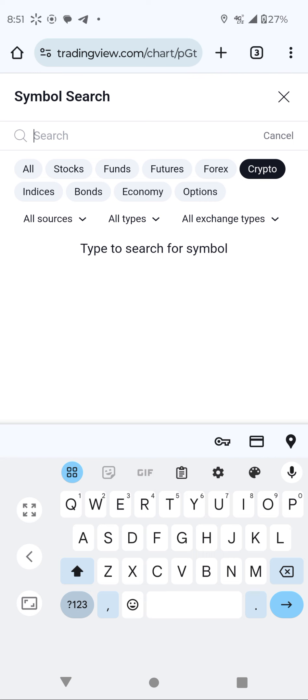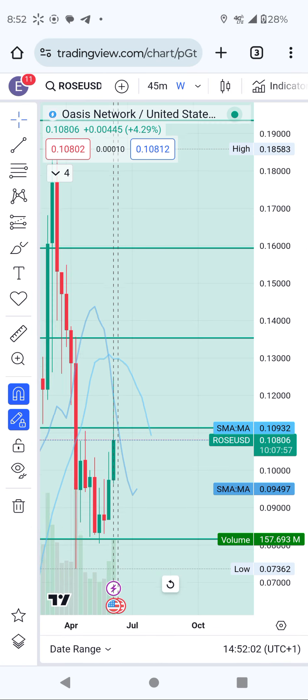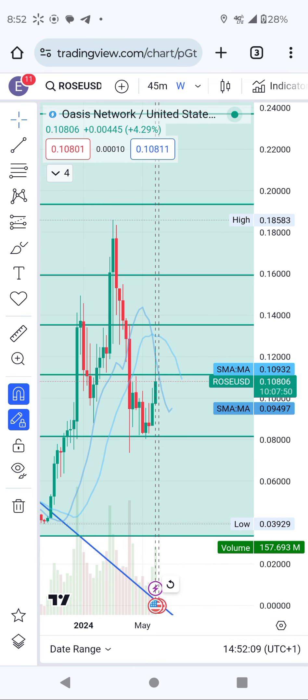So those are three coins — ROSE, Helium, and NEAR. ROSE is the main one on the radar. It's an AI coin that was beaten down and it looks good right now — it's already bouncing. Helium is going to bounce, but NEAR is still at a decision point. Thank you so much, I will update you on the fourth coin which I have forgotten for now. Have a nice day, bye!